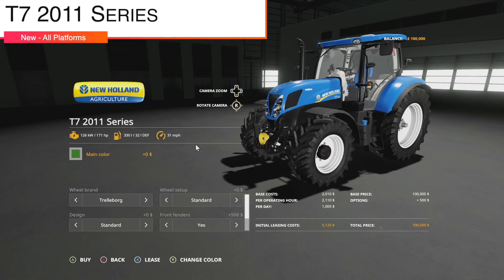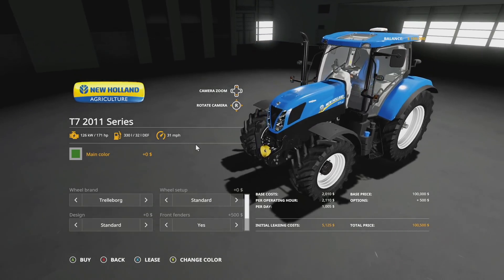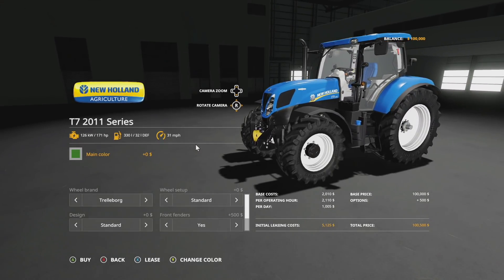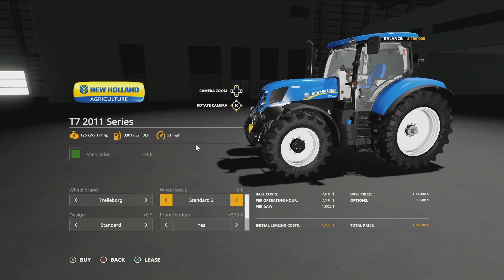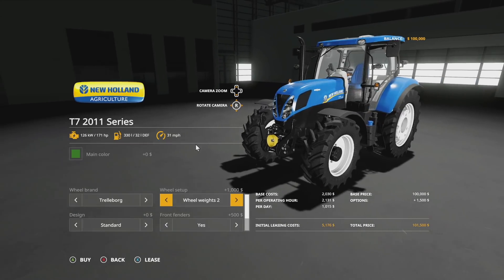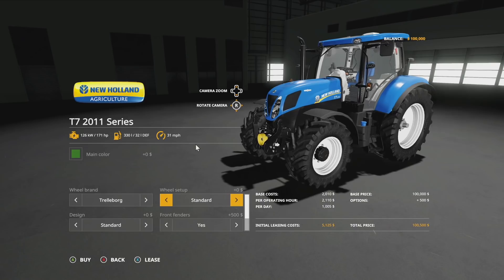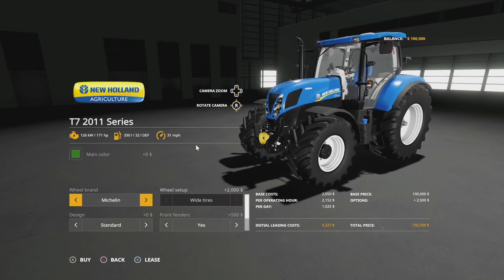Your next-to-last new mod for all platforms today is the New Holland T7 2011 series by DB Modding. It has 171 horsepower, 330 liters of fuel, and 31 miles per hour top speed. Wheel brands include Trail Board, Mitas, Michelin, and Knockin. Wheel options include standard, standard with weights sitting back, wide tires, wide with weights, narrow tires, and twins all the way around. Back to standard, Mitas tires offer standard and a wide tire option.